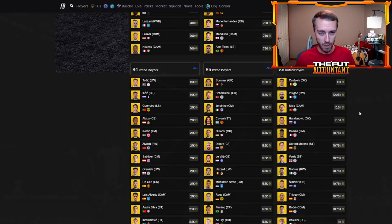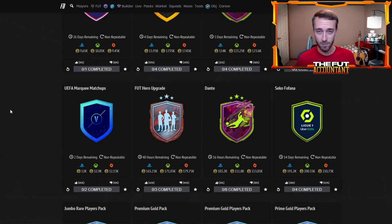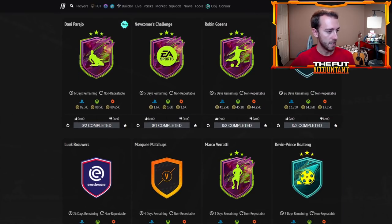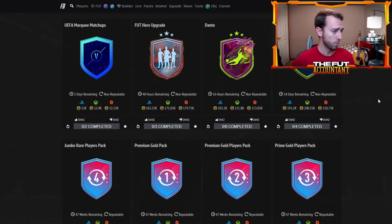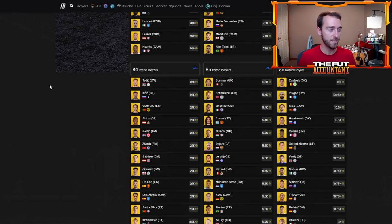If you're looking at club stock, I wouldn't really invest hardcore on fodder, because if the hero upgrade SBC goes away on Monday and there's no icon upgrade, you're probably going to see some fodder drop lower — that demand from the hero upgrade is going to go away. Some of these SPCs are going to expire over the next couple days: Verati has three days remaining, Goosens five days, and there's an SBC requiring Dante with 16 hours remaining. Unless EA puts out more player SPCs, demand on the market will decrease a bit.